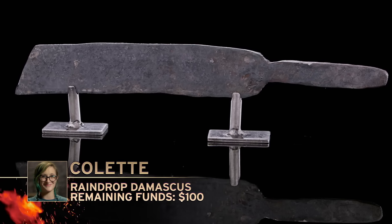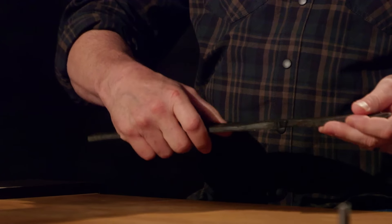Bladesmiths, in the first round of this pay-to-play competition, each one of you had to pay for tools to use to forge a signature blade in your signature style. Now it's time to see what you've done with your time and your cash. Colette, you're up first — please present your blade to the judges. Basically, it's kind of a paddle right now. It definitely needs the shape refined a little bit, but I'd like to see this cleaned up and see the pattern. That looks good — nicely done.